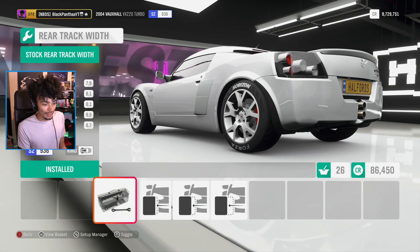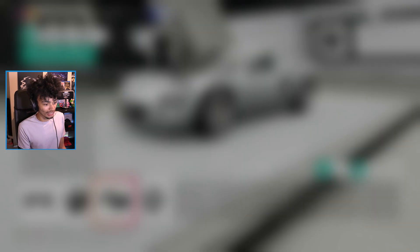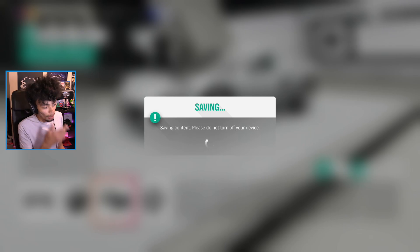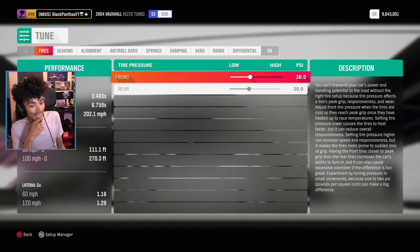There we go — they fit much nicer now. Look at that, spacers. There should be an option for spacers in all cars. Install the setup — 3.4 seconds nought to 60, rear-wheel drive. That is mental!